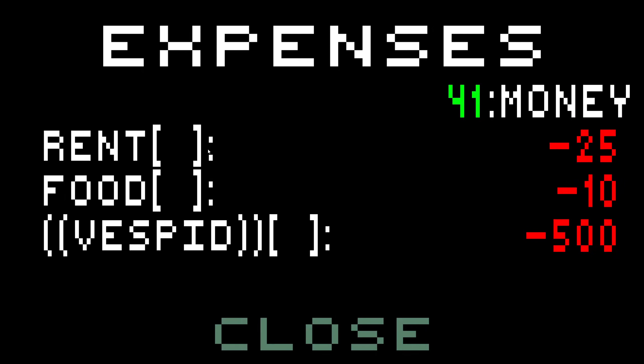Expenses: $41. Rent is $25, food is $10. What the heck is Vespid? It's $500 bucks. I don't even remember this. Let's pay for rent and food — I have no money left.